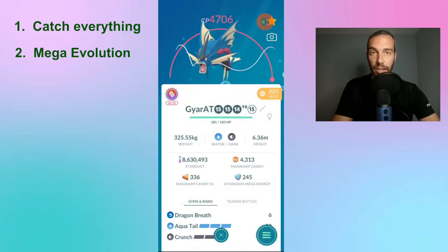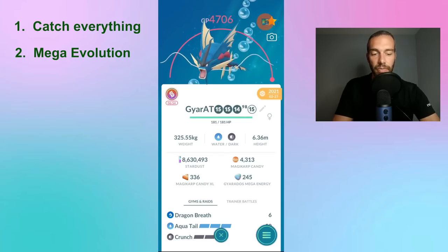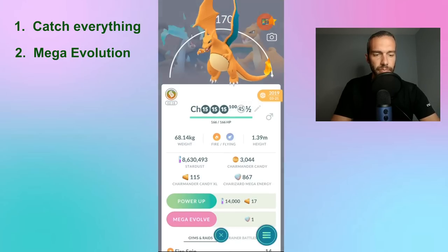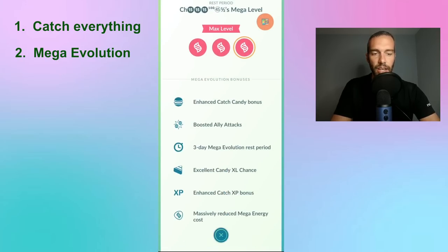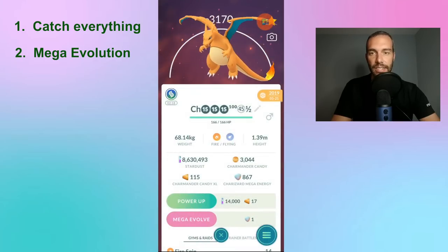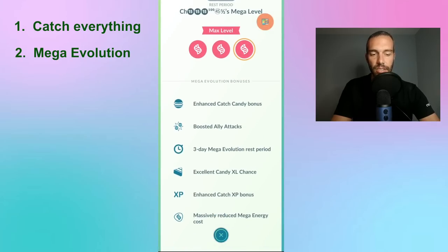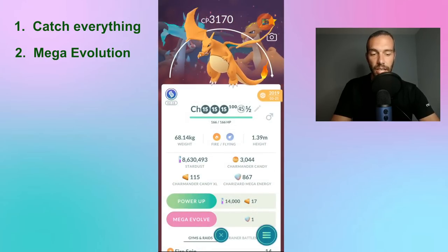I've been mega evolving my Pidgeot, because it's a normal typing, to catch Lickitung. I've been mega evolving my Charizard, which is fully maxed out, so that I get excellent chances for dragons. Mega evolve a Pokémon, do these mega evolutions every day, get it to excellent XL candy chance, and make sure it's mega evolved when you're catching — you'll have a good chance of getting XL candies.